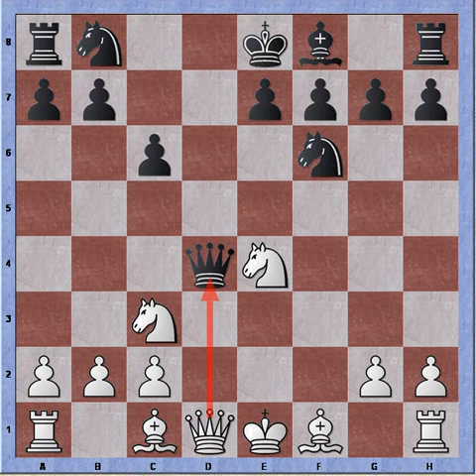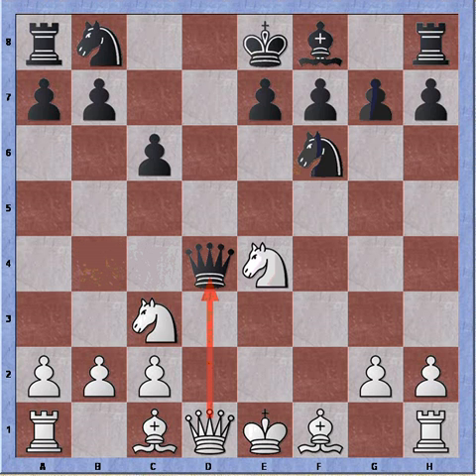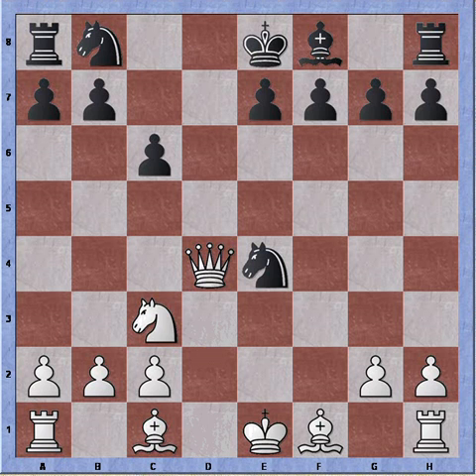If knight takes bishop, white is up a bishop and black can't recapture without having a queen attacking his queen. This is a little misleading for black because it's counterintuitive. If queen takes, we check, king takes — still down a bishop, so that doesn't work. If the queen goes out of the way, take-take — still down a bishop. If knight takes, then queen takes queen because of the discovered attack, and black is down a queen.